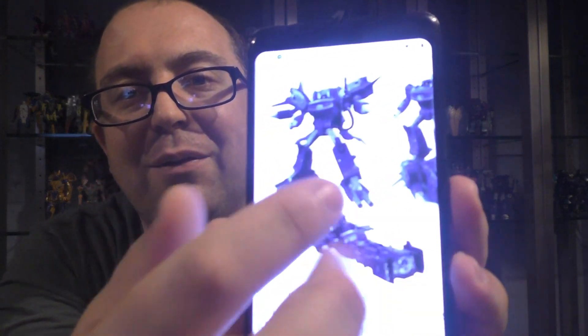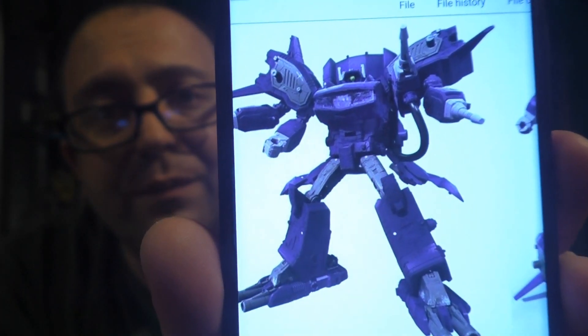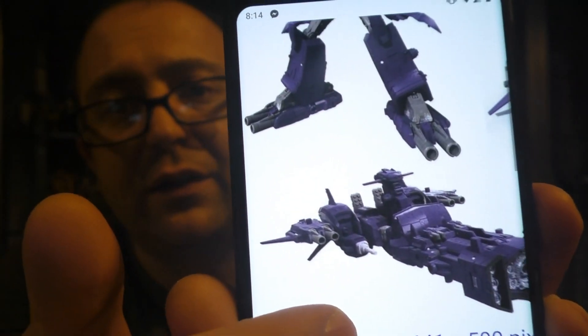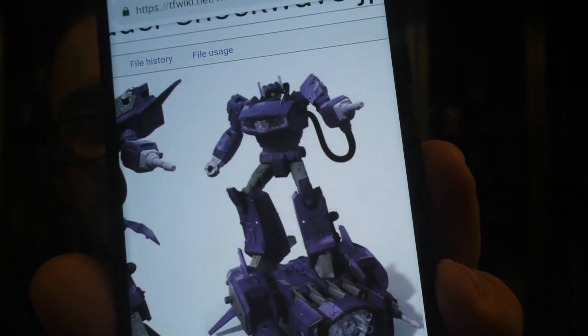And then there's the one I'm extremely excited for: the Leader class Shockwave. When I first saw it I laughed — I thought it looked stupid. But then you realize that's just battle armor you can take off, and underneath is this G1-looking Shockwave, with all the battle armor forming some kind of tank mode. Without the battle armor he's roughly Voyager-sized, so he'll be in scale with the rest of them.